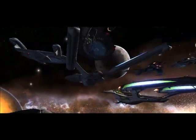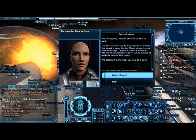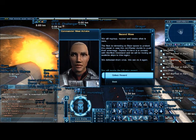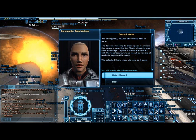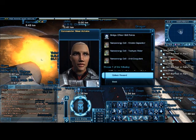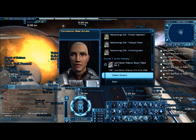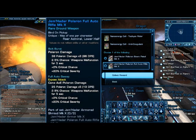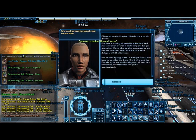Wow. We will regroup, recover and retake what is ours. The fleet is retreating to Bajor's space to protect the planet in case the Jem'Hadar push their advantage. Captain Kerlin is in contact with Starfleet Command routing all available ships. We defeated them once, we can do it again. Not exactly sure what these do, but we actually get Jem'Hadar weapons now. We need to counterattack and retake DS9.